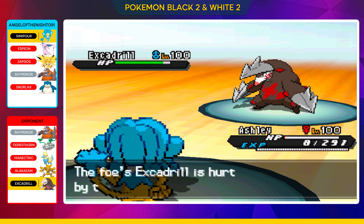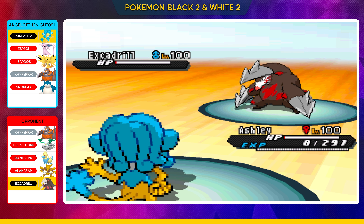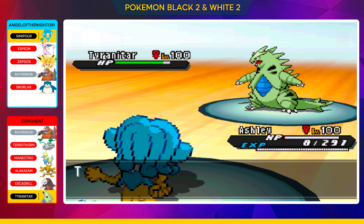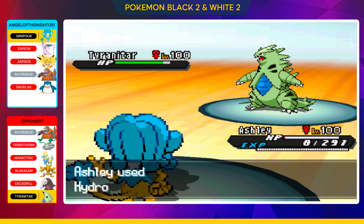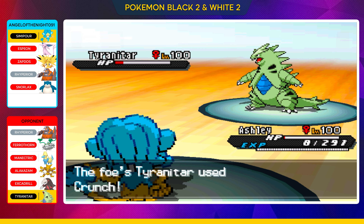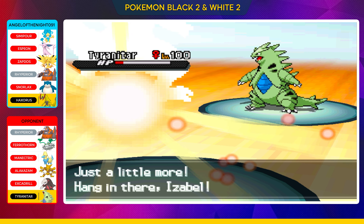Excadrill comes in now, and this is kind of one of those situations where I'm like why did you bring in Excadrill without the Sand? This was actually a misplay on my opponent's side. But we get the Hydro Pump off and I'm pretty happy that I actually made contact because Hydro Pump is super risky. Most people would probably run Surf with their Simipour, but I go for the Hydro Pump — back in the day I like to live dangerously. Tyranitar coming into play here — Tyranitar is something you would normally pair with Excadrill. This should have come in before Excadrill to boost Excadrill's speed with Sand Rush. We manage to get another Hydro Pump off — fantastic. We've had that Petaya boost, boosted up our special attack — it's going to take the Tyranitar down into the red zone. He comes in with a Crunch, picking up the KO on Ashley, and now it's time to bring in the goat, Isabelle.